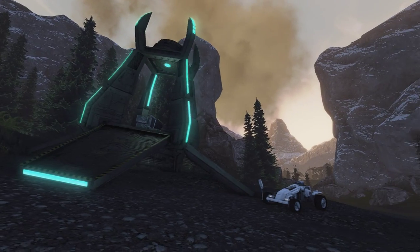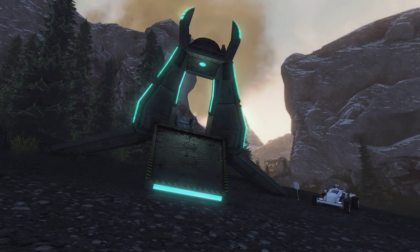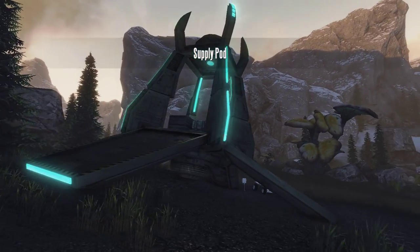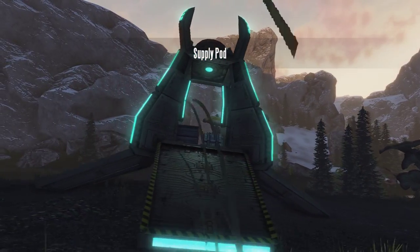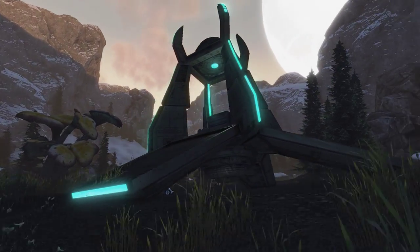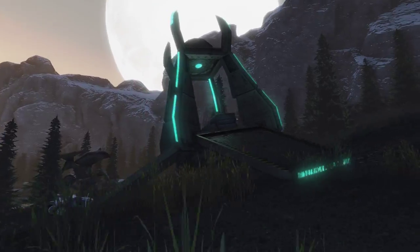Okay, so maybe what I said about the physics engine isn't always 100% accurate. Anyway, here is another nice area — it's related to one of the quests. You're supposed to go here and examine this supply pod, and when you're done with this you can continue on to the next area of the map, which is kind of big for a newbie map.